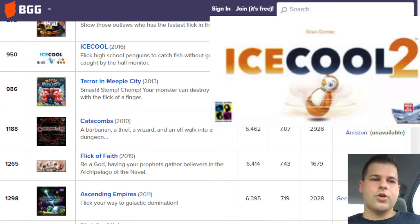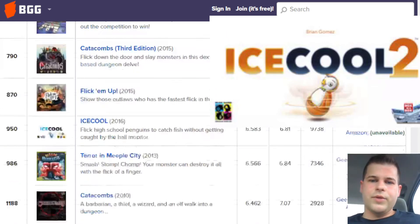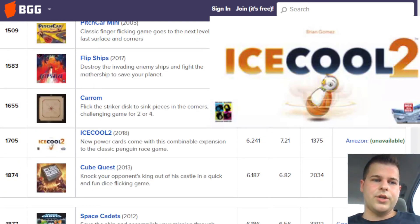Next up, we have Ice Cool 2, which is just like the normal Ice Cool, so I won't go into it too much, but just so you know, there is that option. I think the really only difference is, with two boxes, you're able to combine them. In the original, if you combined two ones together, you would be able to do like a double flick — you could get an extra turn.